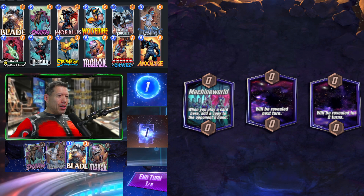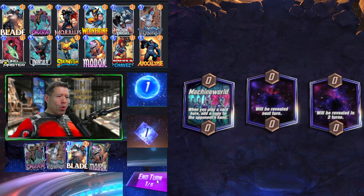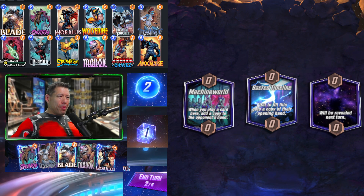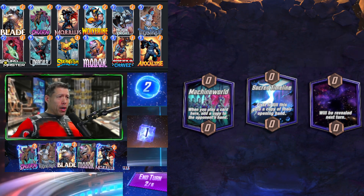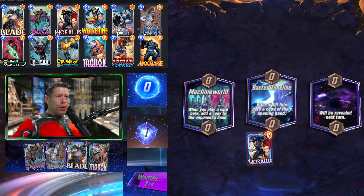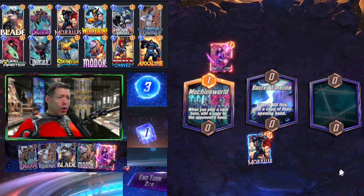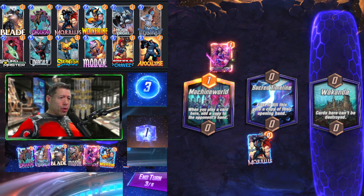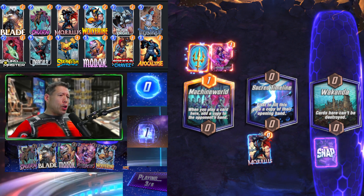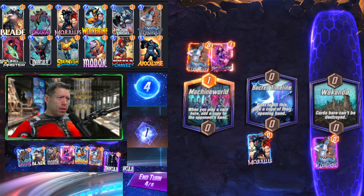Game two: we have Swarm, Mystique, and Blade in hand. Blade's not a great play right now — we don't want to destroy the Mystique or the MODOK, so we'll hold off. Sacred Timeline is in the middle. We could go Morbius in the middle, Mystique on three, and if we can get a Dracula on turn four, that's ideal. We get a Psylocke from the opponent — just another card for MODOK to discard. We throw down Mystique, copying Morbius's ongoing effect. We're actually in pretty good shape.